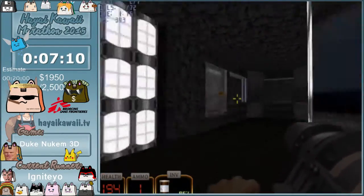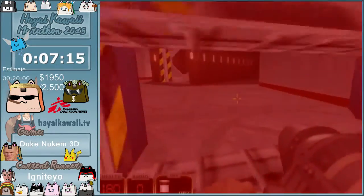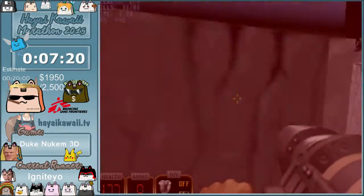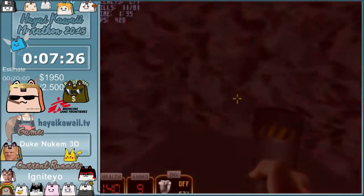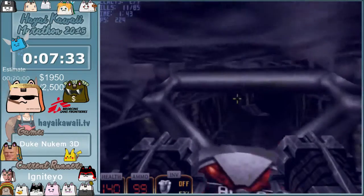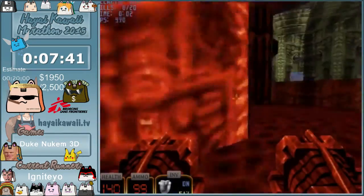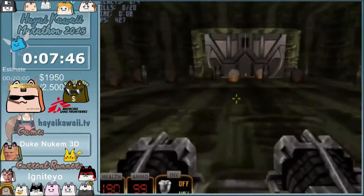Here we just kind of skip another train ride, go through there. Here's another clip where you just kind of look slowly to the left. And this is the last level in episode 2, which is a boss.